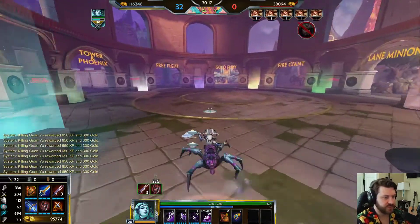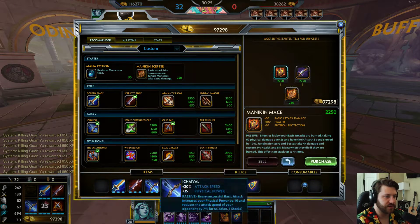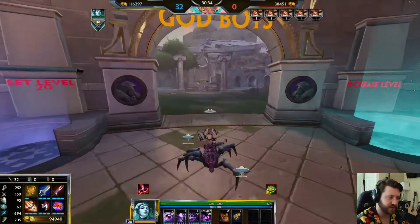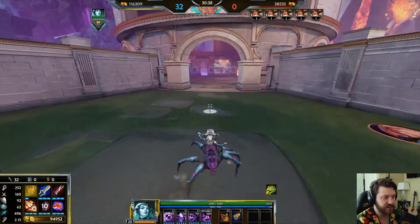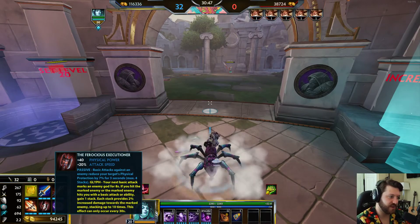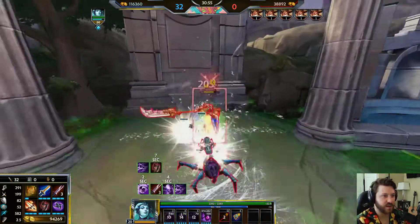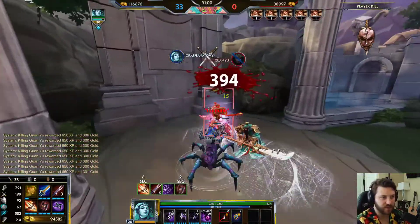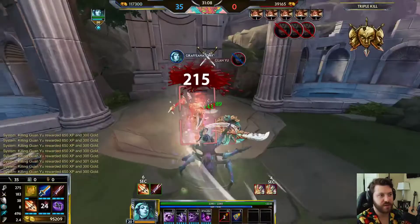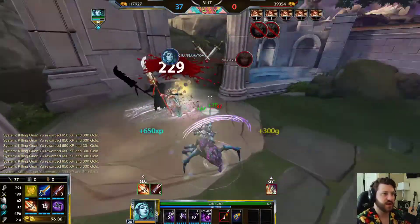Two crit items with Kin Size works well, as does two crit items with Executioner Glyph. If you have Executioner you can also grab Shadow Steel Shuriken for extra pen from Executioner, pen from Serrated Edge, and crit with anti-heal. You'll be able to pen through anybody and do a lot of damage. People won't be able to heal through you — if you're versing someone like Soul building Bancroft's Talon and Ring of Hecate autoing you, you can sometimes out-auto them right in their face.